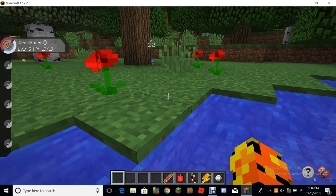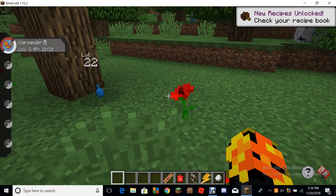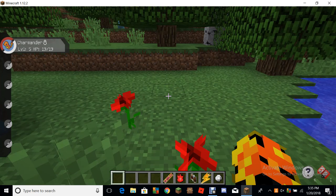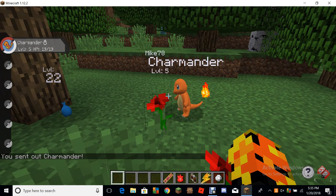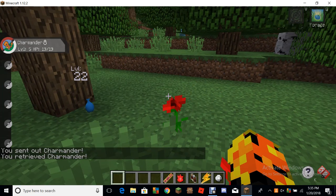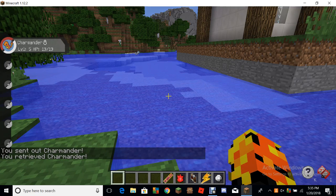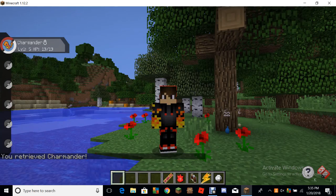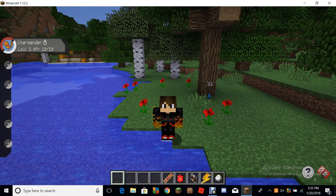There's a really tiny Pokemon here — it's level 22. This is a lot stronger than my Charmander, which is bigger than it. My Charmander's a lot weaker — look how much bigger it is, and it's weaker. That's level 22; my Charmander's only level 5. Anyway, I think that's all for this video. If you want to see more mod showcases, please smash the like and subscribe button. I'll see you in the next video. Goodbye!